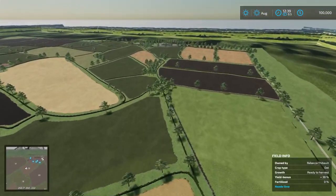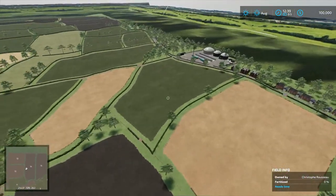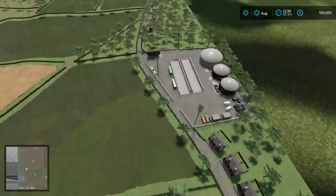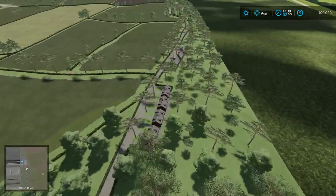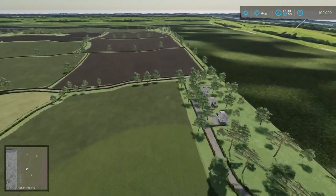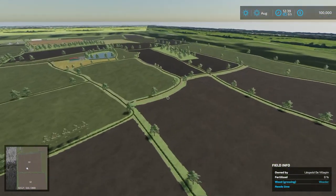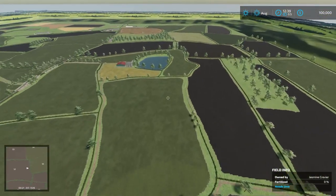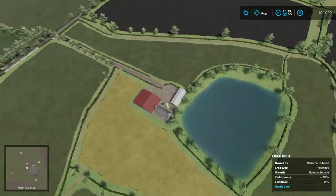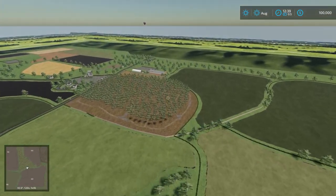Heading across this way takes us over to the BGA, which we haven't seen yet. You can see all the fields — pretty looking fields down there. BGA with decorative buildings I'm sure I destroyed by selling. Heading down this way, you can see the road hooks up to the main road. More fields at the bottom section of the map, a little water area, some sheds, a decorative house, and all those decorations I sold off.